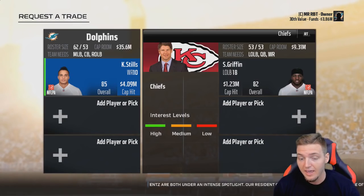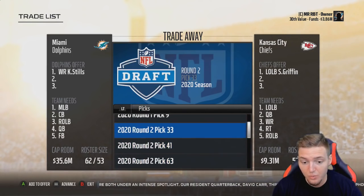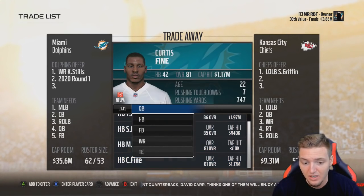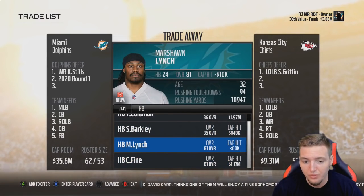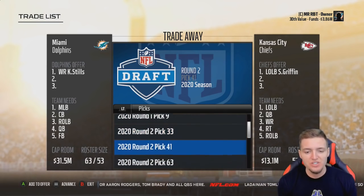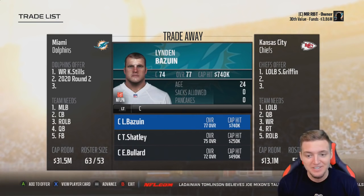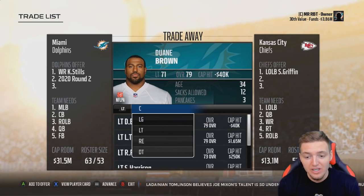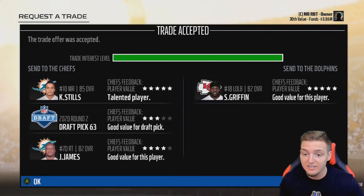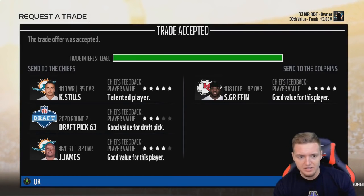Let's throw in Kenny Steele — that went up quite a bit. We have a ton of first round draft picks, so let's throw one in, which brings us into the yellow. Instead of the first round draft pick, let's throw in one of the seconds instead. I threw in a player they do want, and it was accepted! I kind of expected it to be close but didn't actually expect it to go through.